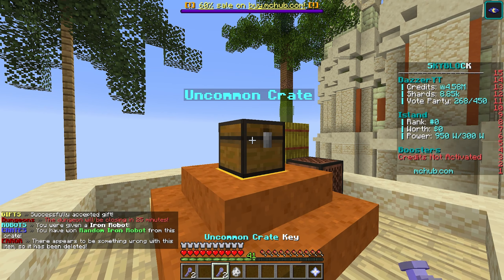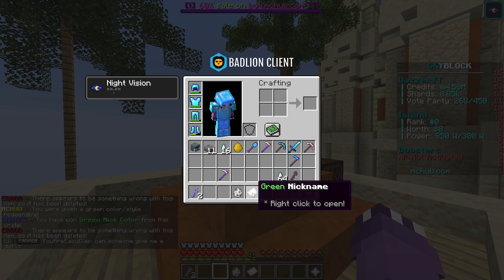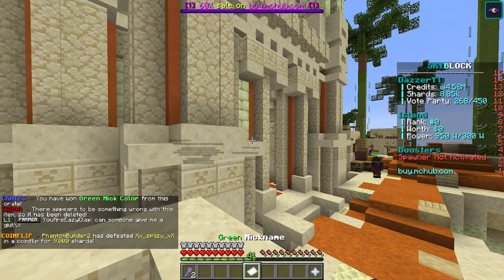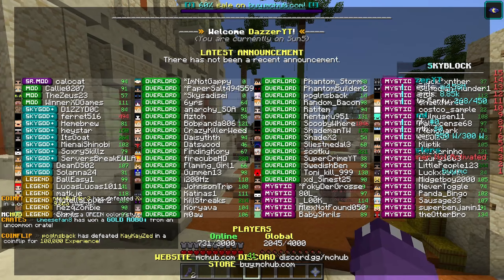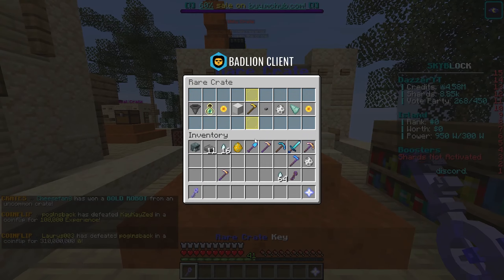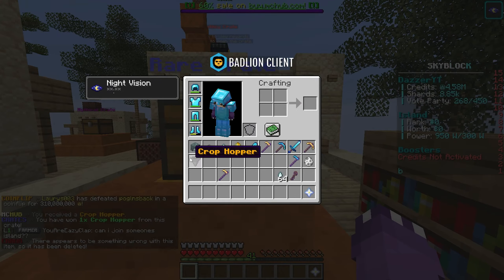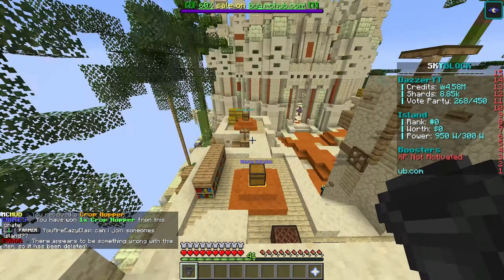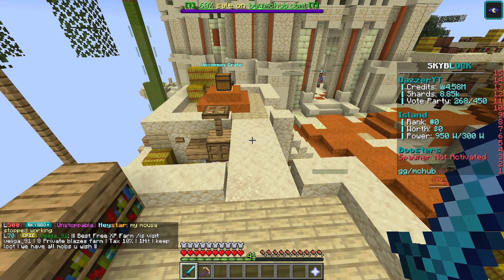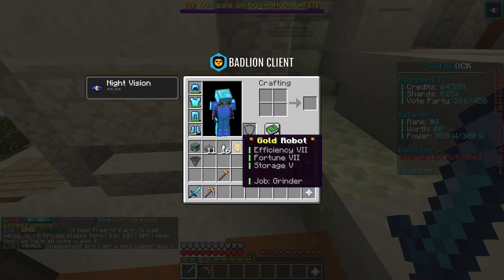Opening the uncommon crate keys — it looks like we got a green nickname and also an iron robot lumberjack. Pretty big F in the chat right there boys. Then finally we do have the rare crate keys — let's open these. We got a crop hopper, which is actually pretty good! We got some decent stuff from the crate opening. It wasn't anything too crazy but hey, I'll take the crop hopper.